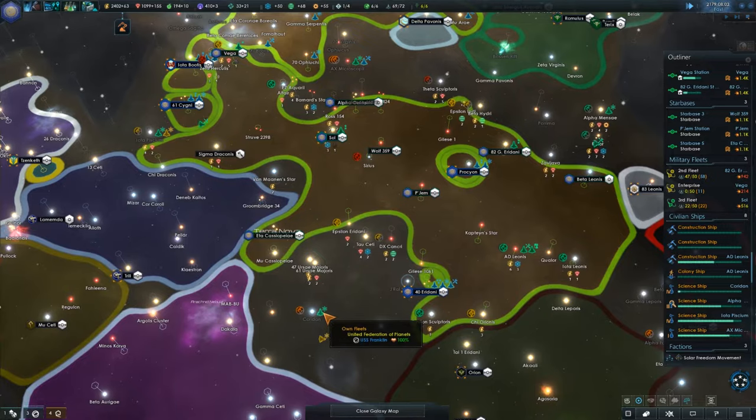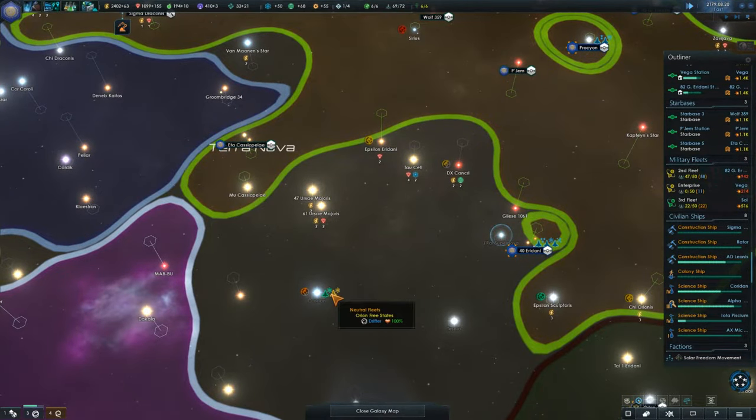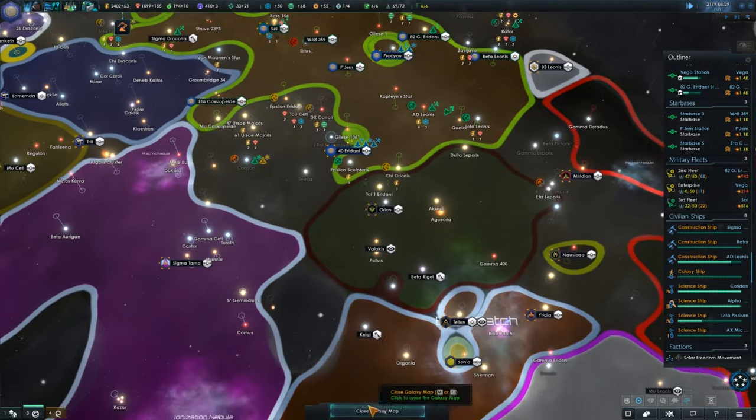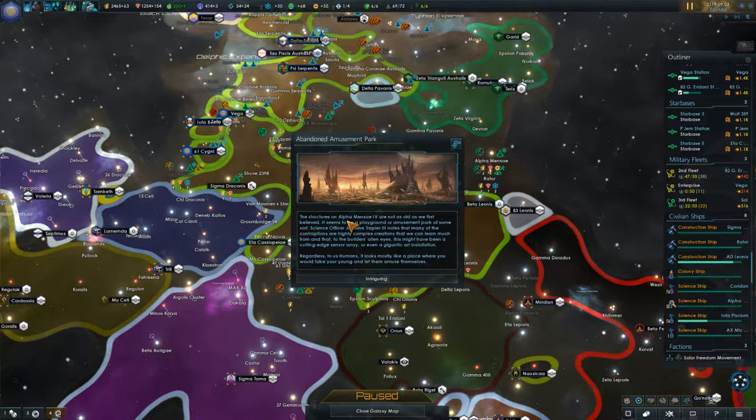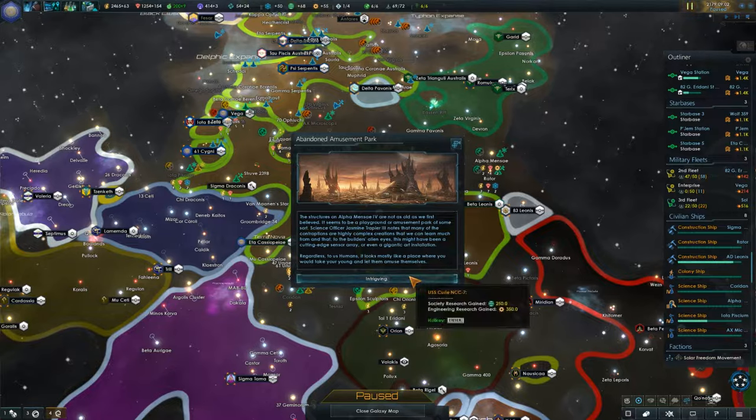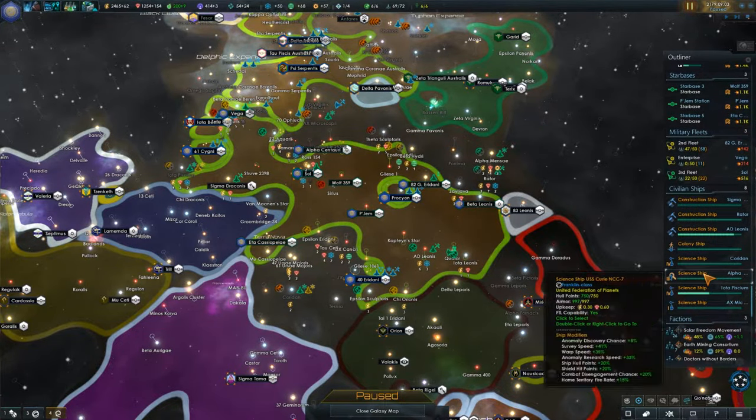I kind of wonder how behind technology my science ships are — I know I upgraded one of them. The Orion Free States are looking around over here; they're starting to run out of potential to expand. We got an abandoned amusement park — structures on Alpha... whatever, however you pronounce this. Structures are not as old as we first believed. It seems to be a playground or amusement park of some sort. The science officer notes that many of the contraptions are highly complex creations we can learn much from, and to the builder's alien eyes this might have been a cutting-edge sensor array or even a gigantic art installation. To us humans, it looks mostly like a place where you would take your young and let them amuse themselves. We get some science-type stuff.